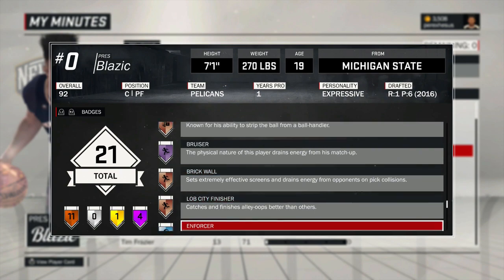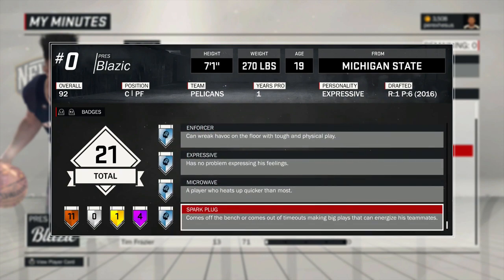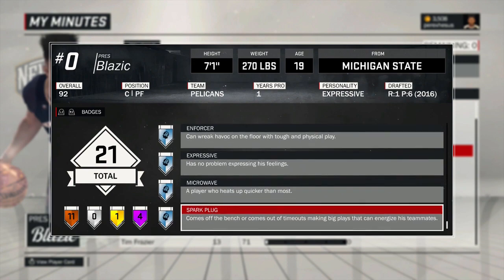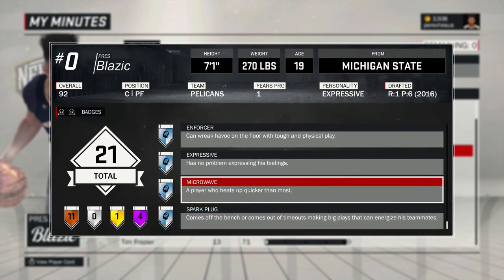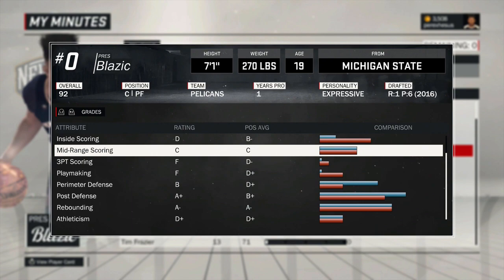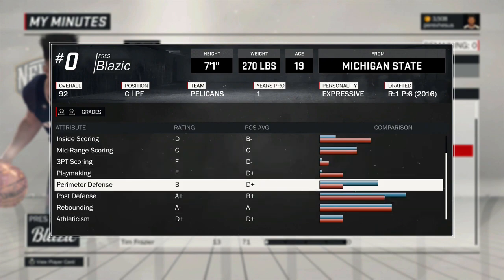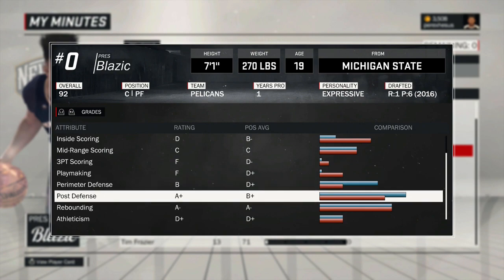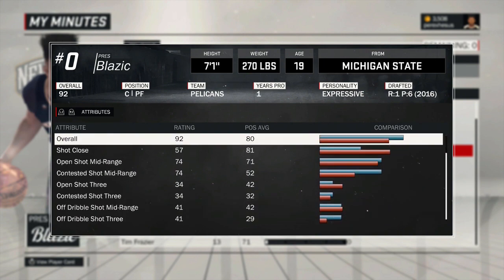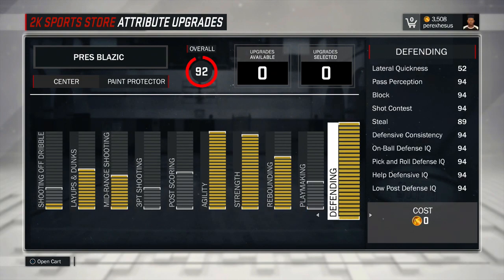My paint protector is doing what I need — blocking shots, grabbing rebounds, putting the ball in the basket. I like this build; I feel this is my best player. My post defense is an A+, my perimeter defense is a B — I can still move with perimeter guys and playmakers, I can still guard them, contest shots, block, and box out layups. My steal is an 89 — compared to a 71 or 74 for other archetypes, that's a big difference.